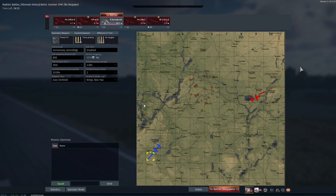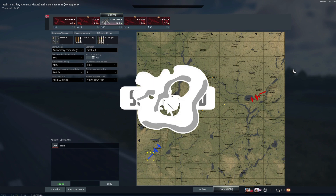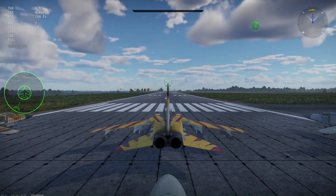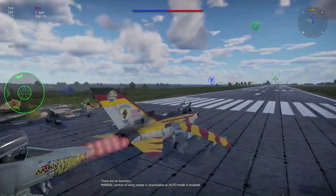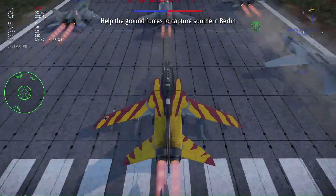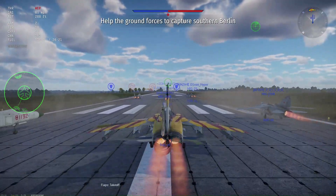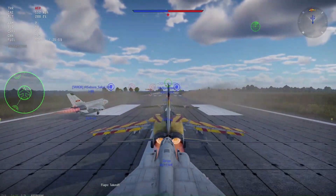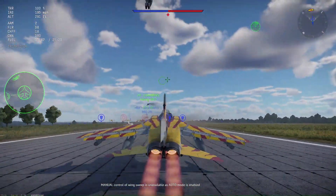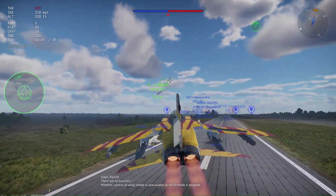What's up guys, it's Ice here, welcome back to another War Thunder video. Today we're gonna be flying the German Tornado. This thing has 27 millimeter guns, pretty good. It can carry two fuel tanks, and trust me you're gonna want those fuel tanks because this thing sucks down fuel like the F-14. It is a sweep wing like the F-14. I'm flying with my dad today again, so enjoy. Please like and subscribe because it really helps my channel out.